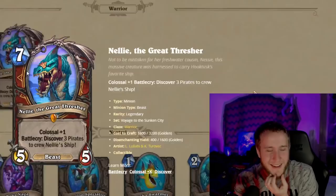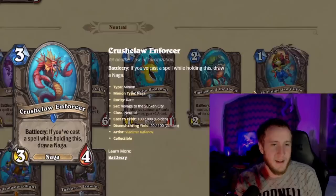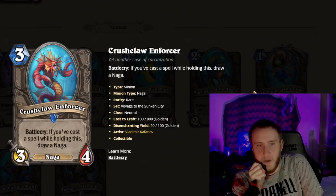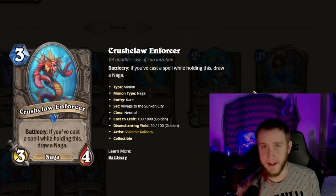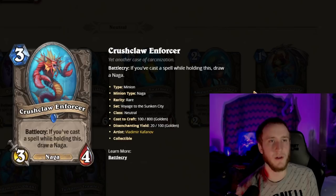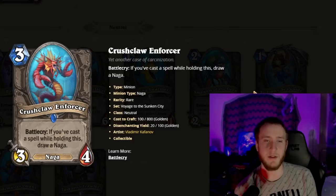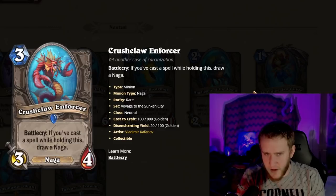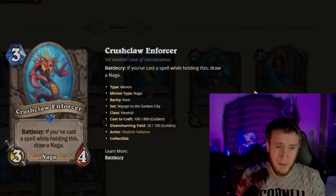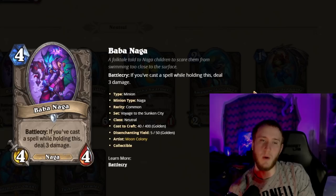Okay let's just move on. Crush Claw Enforcer is a three-mana 3/4. Battlecry: if you cast a spell while holding this, draw a Naga. Drawing a Naga should be pretty good since Nagas are from the new set and power-crept, so they'll be good cards. Drawing any card is a very good condition, though you have to actually have a Naga in your deck and you might not always have one. Worst case it's a three-mana 3/4 — very good. It's a little hard to trigger on curve, but probably still very good.